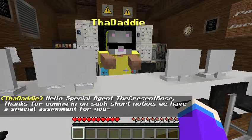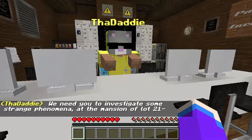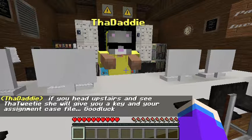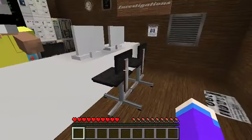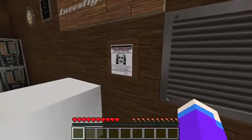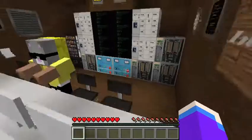Hello, Special Agent Chris Rose. Thanks for coming on such short notice. We have a special assignment for you — we need you to investigate strange paranormal activity at the mansion at Lot 21. If you head upstairs and see the agent, she will give you a key and your assignment case file. Good luck. That is creepy.